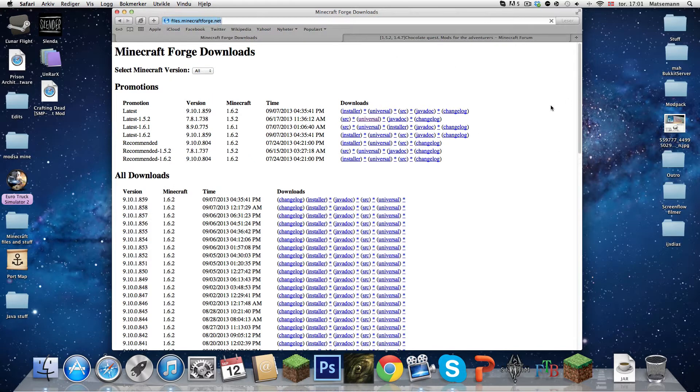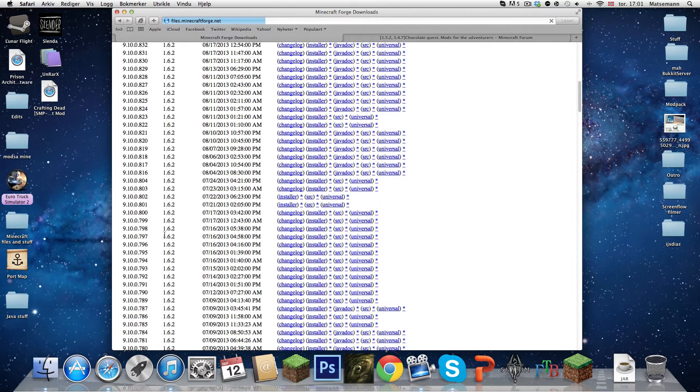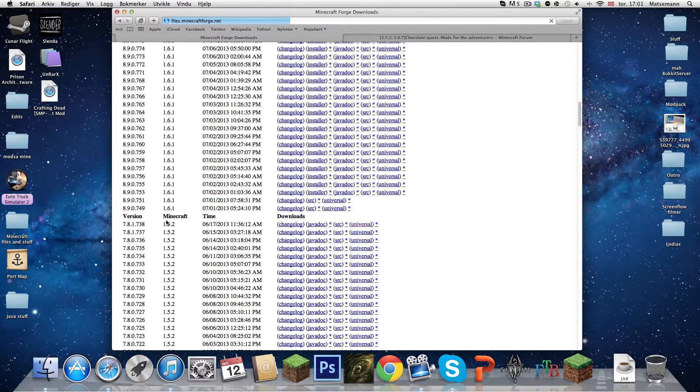You are going on this webpage and you are going to scroll down until you see version 1.5.2, Minecraft version 1.5.2. Here it will say Shangri-La, Jabba Doc, and SRC, and Universal. You are going to press on Universal.